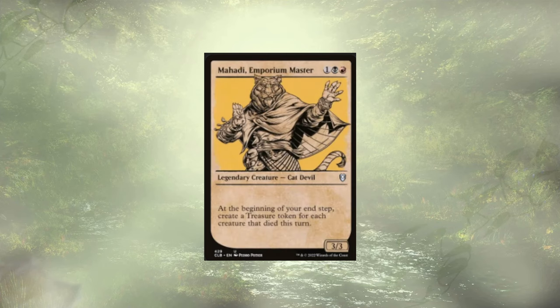Madi Emporium Master from Baldur's Gate is a 3-cost 3/3. At the beginning of each end step, we create a treasure token for each creature that died this turn. We're sacrificing creatures, so they are dying. We'll create a bunch of treasure, which ensures we're playing faster. Combined with all the cards we've drawn, we should be outpacing our opponents.